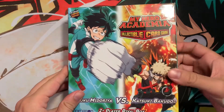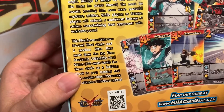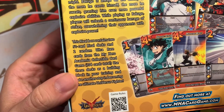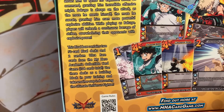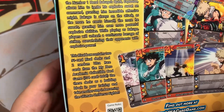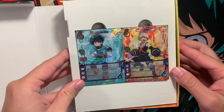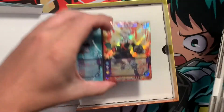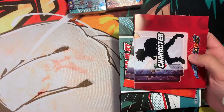When you open it, we can look on the back real quick. It says right here you get two 51-card rival decks featuring Izuku Midoriya and Katsuki Bakugou, and two random ultra rare cards from the My Hero Academia card game. So it should be pretty cool. When you open it, you get these two decks right here.